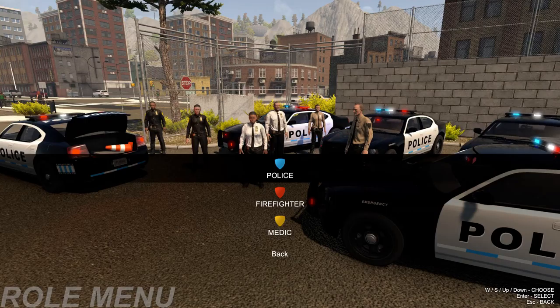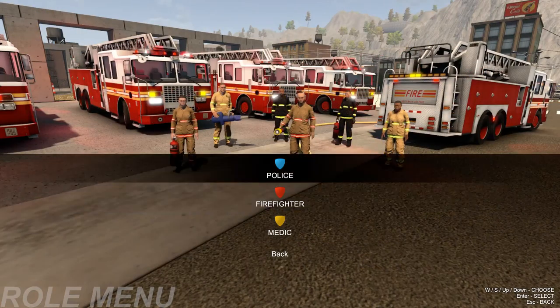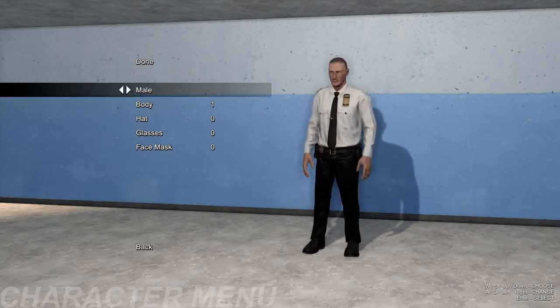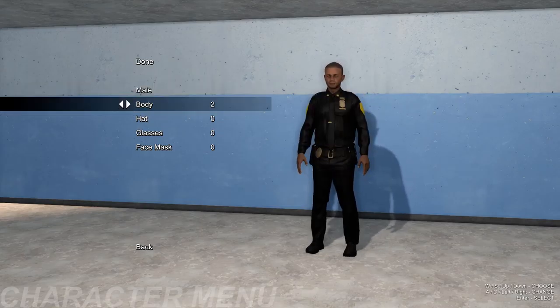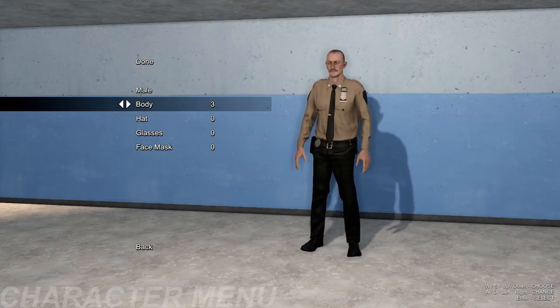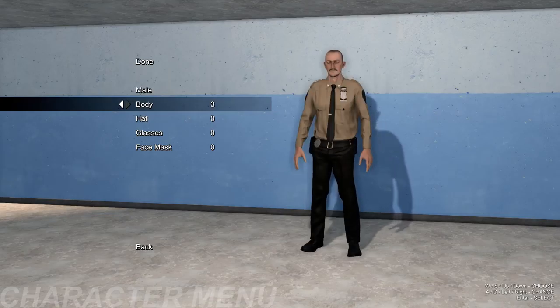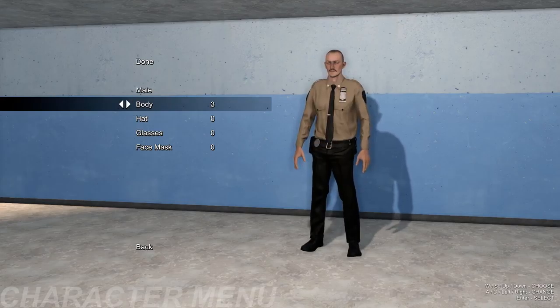So here's your menu. You have police, you have a fire department, and an EMS. Since this is our first video of this, we are going to start off with police. You can choose your character — you have male, female, different body types, different uniforms. I'm not sure about the uniforms — there are going to be different agencies eventually in the game, but I haven't gotten that far into it. We're going to choose this guy here and add him a hat with some glasses.